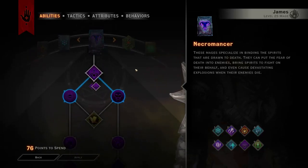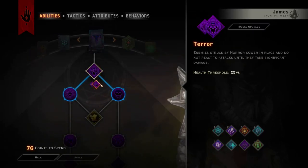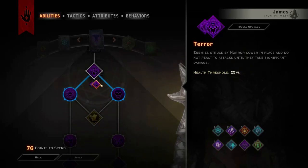Lastly, we are going into the necromancer tree, taking horror with the terror upgrade so enemies stay feared until they go below 25% health.